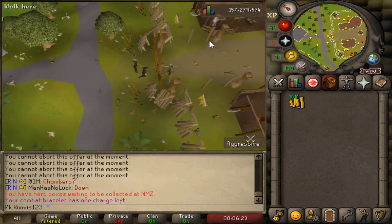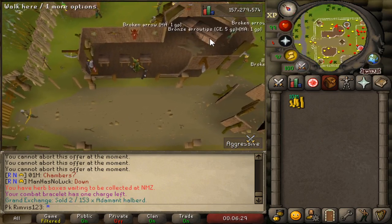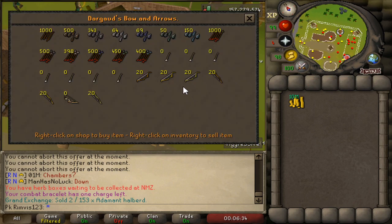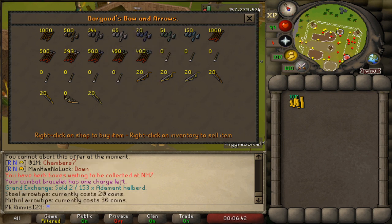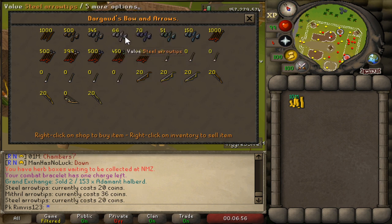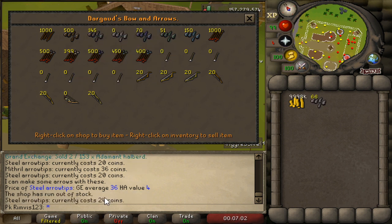What we're going to do is teleport to the Ranging shop and go inside it. We'll act like a bow-and-arrow merchant — buying all the steel arrow tips and making bank from it. Steel arrowheads are going for 20 each in the shop, meanwhile they sell for 36 on the Grand Exchange. You buy them to zero and you still make profit.